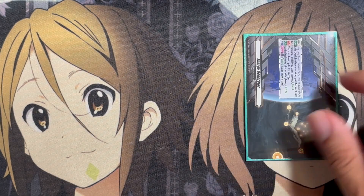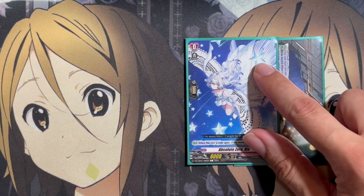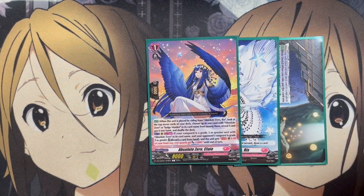We'll start with the ride deck. We have the energy generator with our grade zero being Absolute Zero Rix — when rode upon, if you went second, draw a card. Our grade one is Absolute Zero Kalao. When placed by riding from Absolute Zero Rix, you look at the top seven cards of your deck, choose up to one card with Absolute Zero or Judge Maiden in its card name, reveal it, put it in your hand, and shuffle the deck. So it's just search power.